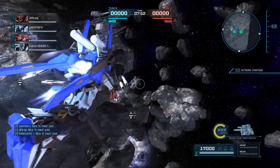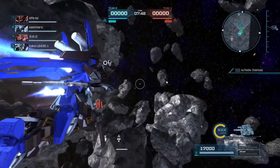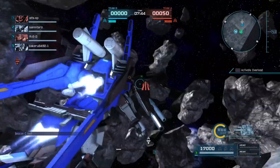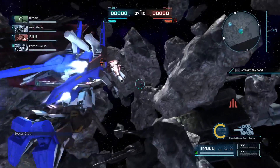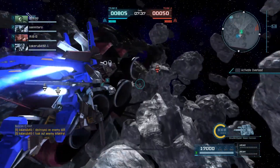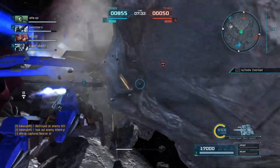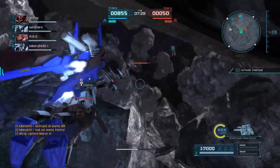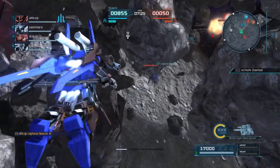It is a 600 cost mobile suit with a whole bunch of different beam guns, all of which behave just slightly differently. The double hyper beam cannons overheat on a single shot — they do pretty good damage. The shoulder guns work like the Methus' beam pistols. They fire in short volleys or longer ones that are more likely to stun if you charge them.